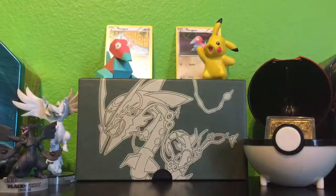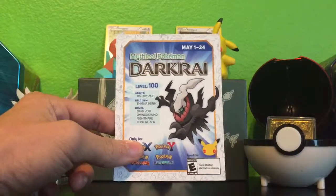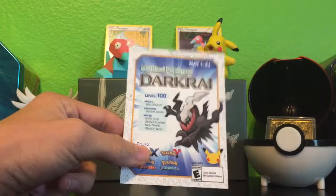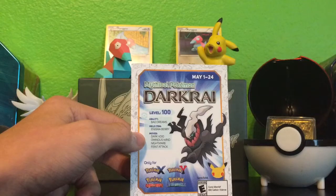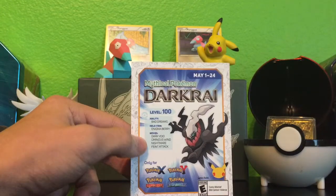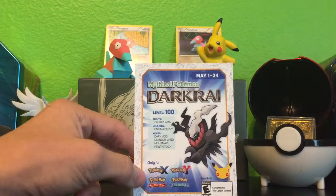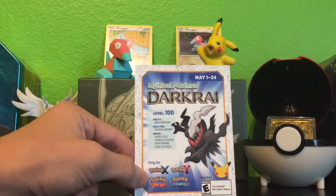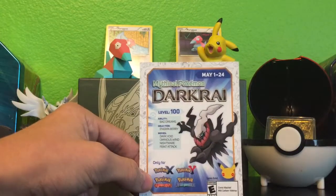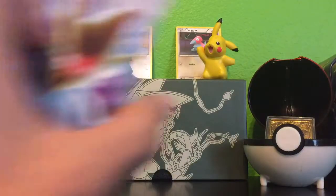I also went to get this in-game Darkrai code card for the 20th anniversary month of May. It's a level 100 Darkrai with the ability Bad Dreams, the held item is the Enigma Berry, and the moves are Dark Void, Ominous Wind, Nightmare, and Faint Attack. I put the code into Pokemon X and Y or Omega Ruby and Alpha Sapphire and I get a free Darkrai.